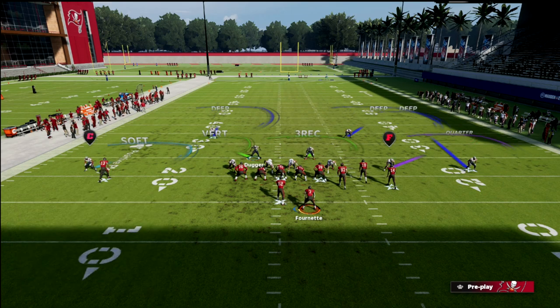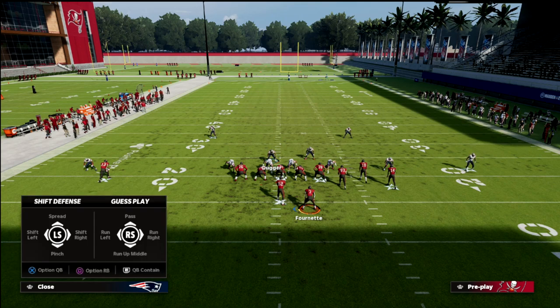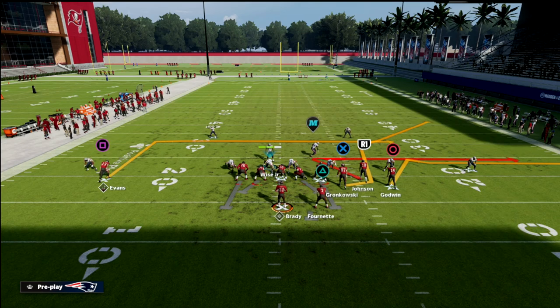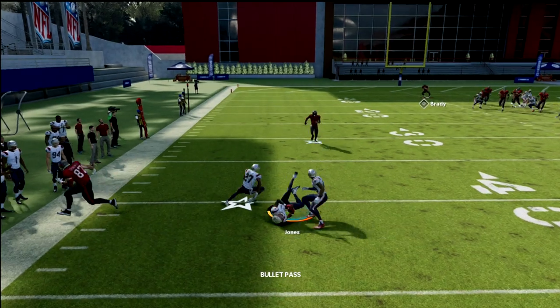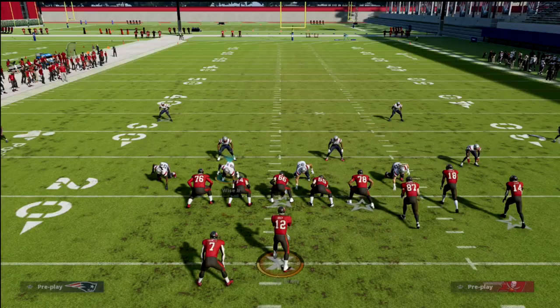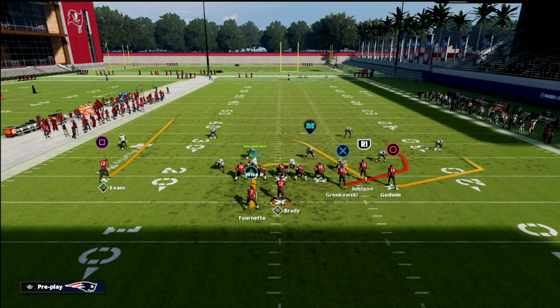Another little pro tip: if you see that motion, you will have time to make at least one adjustment. It's very simple — take that corner and put him in a curl flat. The reason why is because I'm not really concerned with the deep corner route; what I'm concerned about is something like a bench pivot play. The shorter corner route to the tight end — the curl flat and quarter zone together — can kind of hang with that and play it better than the other zones do. That's part A.